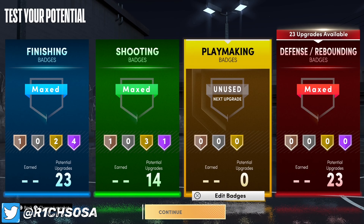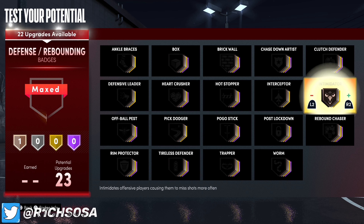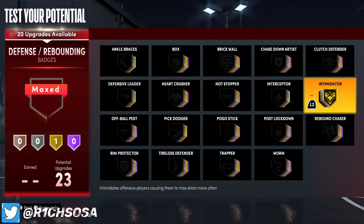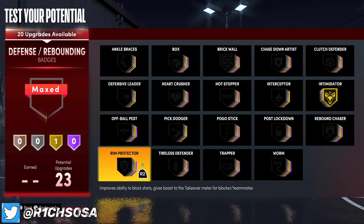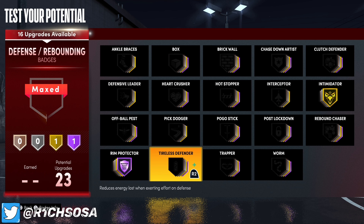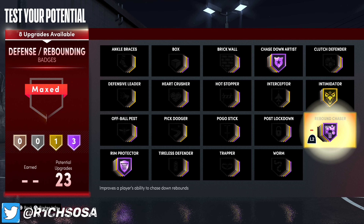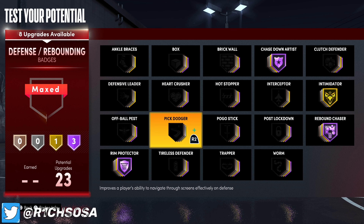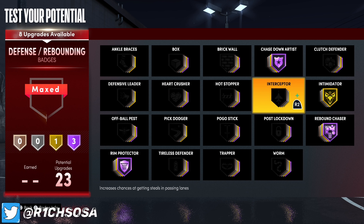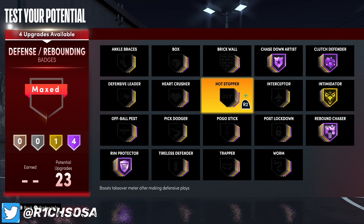For shooting badges, you want Deep Threes on gold as well as Hot Zone Hunter on the highest that you possibly can, which is gold for this build. Fade Ace is going to be a really effective badge — I remember back in 2K19 the fadeaways were crazy, especially when you hold L2 and fade off of that. Corner Specialist is going to be one of the last badges I go for on gold, and the last one is Dead Eye — though you could also go with Hot Shot depending on your playstyle.